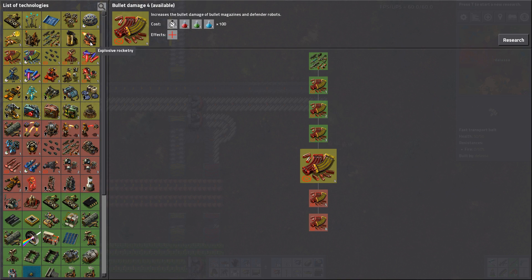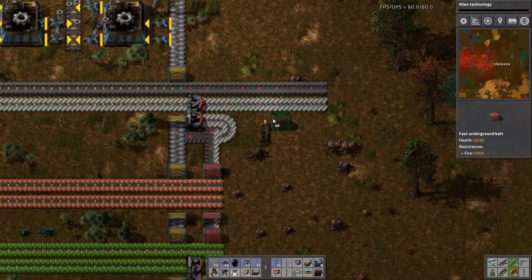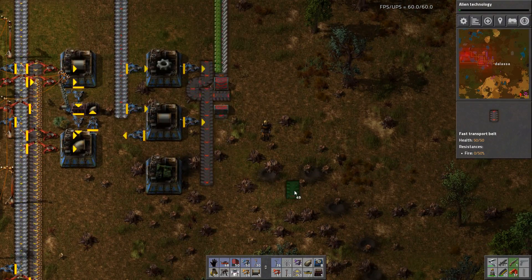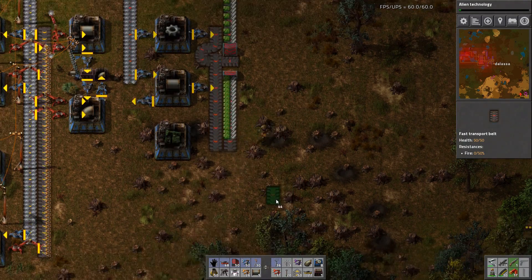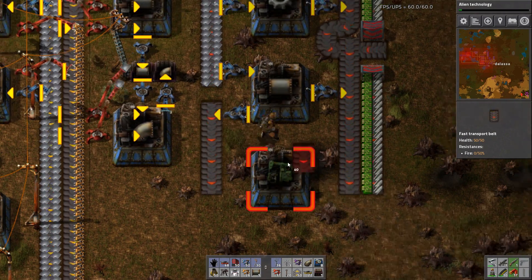Bullet shooting speeds are all done. Explosive rock, tree, alien tech — we could grab that, it takes a bit but that's fine. Bring that down there, bring this down here.